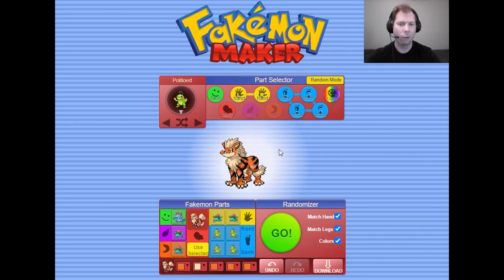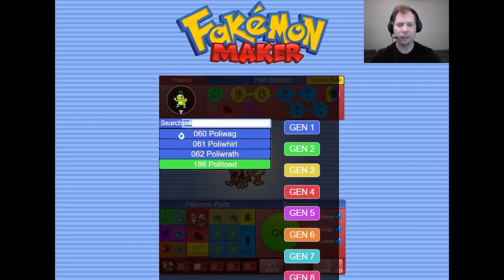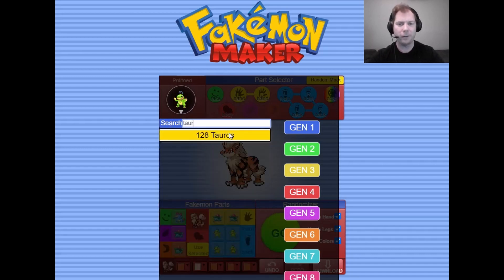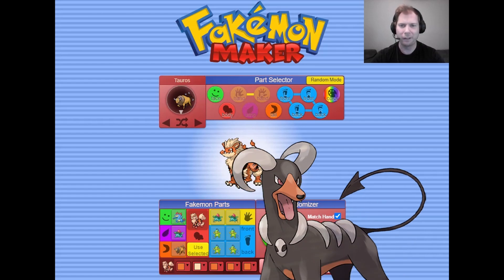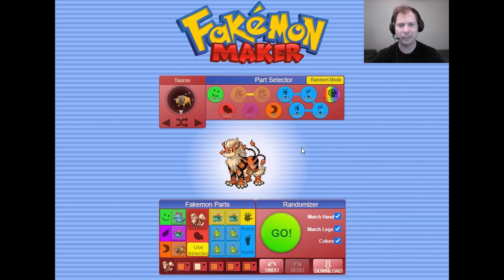Now we get to the more fun stuff where we can pick a tail, and we can even give him some wings — let's just go all the way with it. We've got to think of a good tail. I'm thinking Tauros has a pretty unique tail, so let's go with that. That's not as good as I wanted it to be — I wanted something longer, almost like a devil tail — but I think we're just going to stick with this.